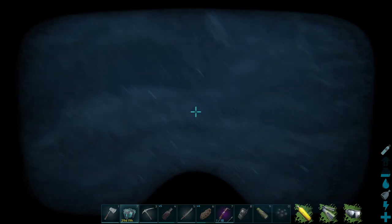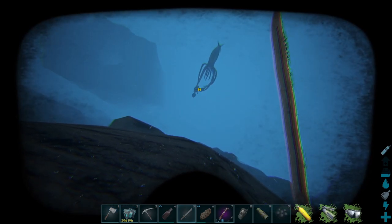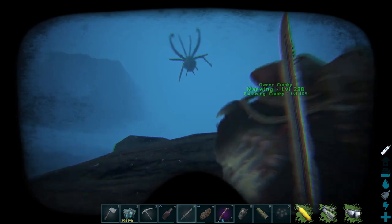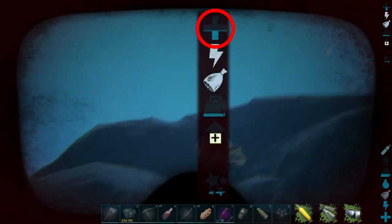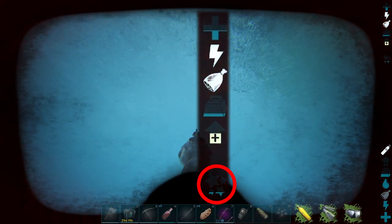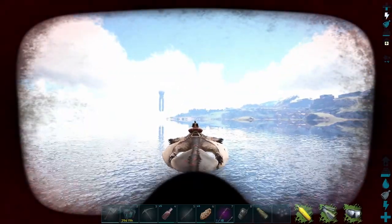Now you have to patiently watch as your Meiwing gets beaten up by the Tuso. Keep a melee weapon in hand in case any anglerfish or sharks swim up and surprise you. The Meiwing was on follow so watch how quickly it gets back to you — mount it as quickly as you can and make a getaway. Keep heading to the surface; once you are out of the water you can sprint and glide away on your Meiwing safely back to land.